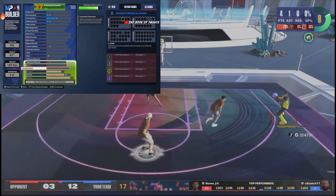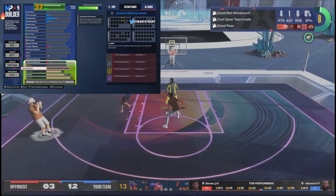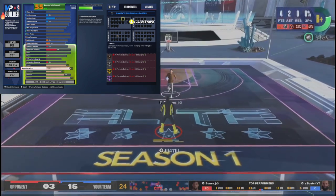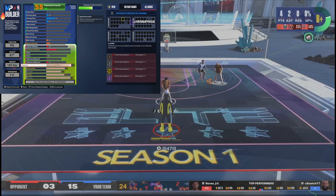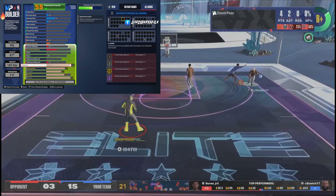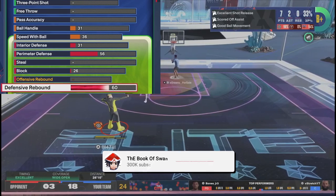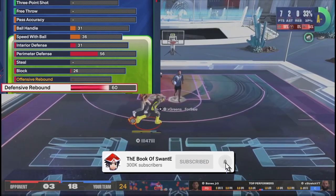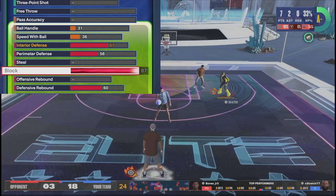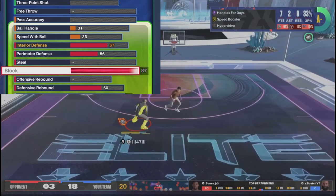86 speed, 82 acceleration for badge unlocks — you're gonna be able to get Deadeye on this build. Silver Slithery, Silver Off-Ball. For rebounding, you're gonna get Rebound Chaser — that's why we got the 60 rebound. Just a little bit is all you need. 87 block — we're getting Silver Anchor on this build.